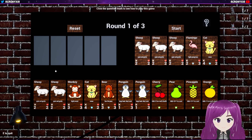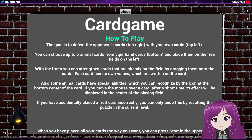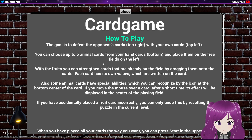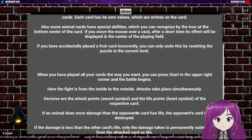What is this? The goal is to defeat the bonus card top right with your own cards. You can choose up to five animal cards from your hand and place them in the free field to the left. With the fruit you can straighten cards that are already on the field by dragging them onto the cards. Each card has its own value which is written on the card. Some animal cards have special abilities which you can recognize by the icon at the bottom center of the card. If you move the mouse over a card, after a short time its effect will be displayed in the center of the playing field. Press start on the upper right and the battle begins.